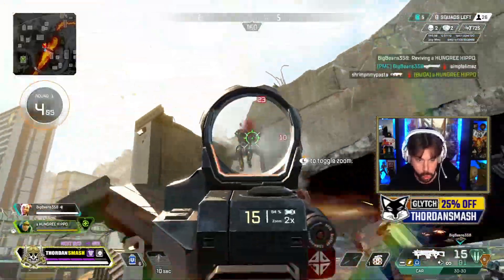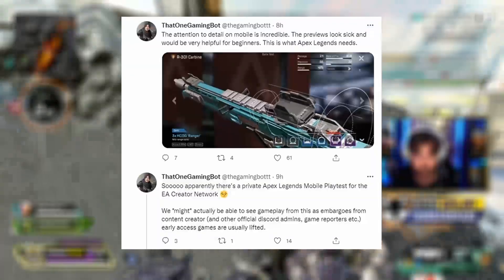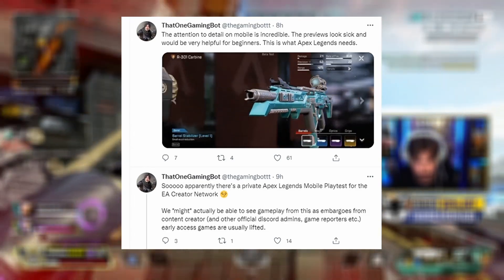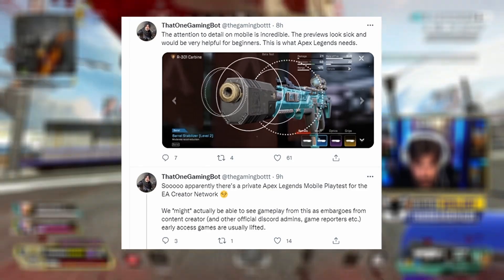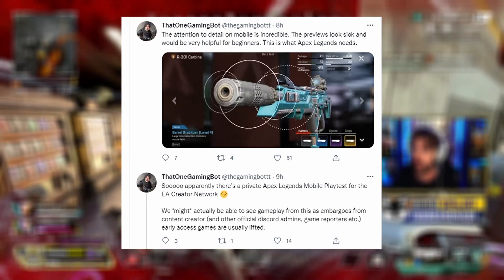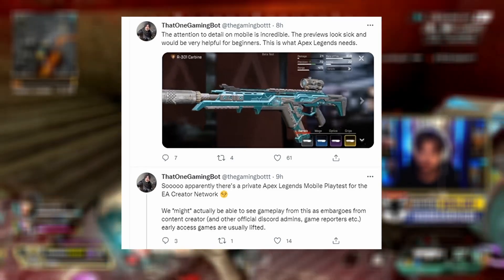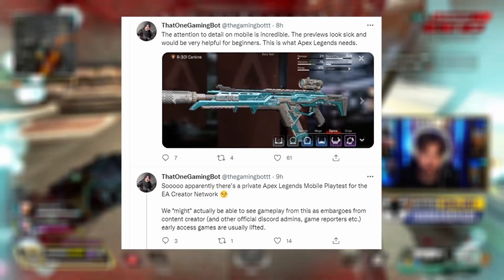We also know from the Apex bot account that certain content creators have been invited to do an early playtest for the mobile version of Apex Legends. This will most likely be the early access phase, and then the content creators will make videos since there's no embargo on them — which means this will likely be releasing for the anniversary event on February 8th, maybe even sooner.